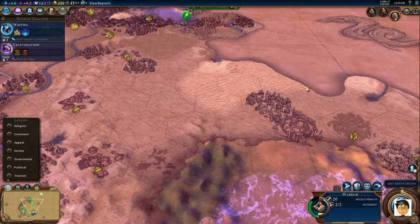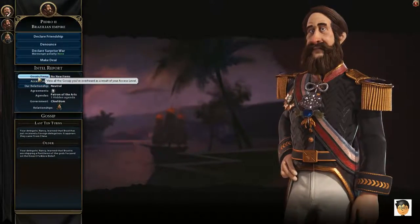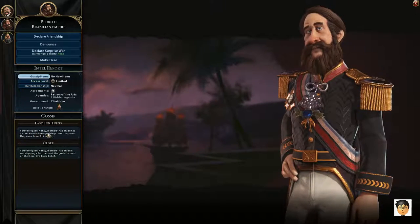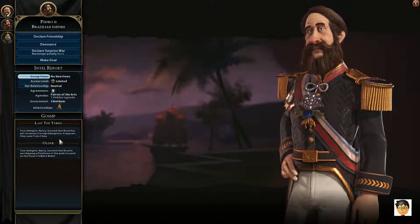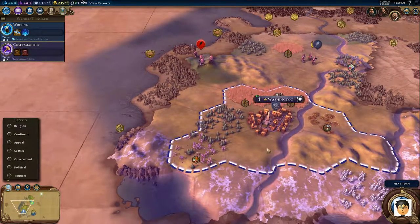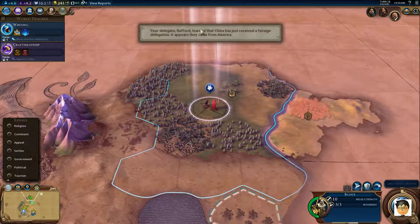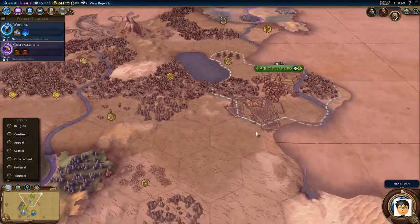I haven't found any city-states yet. Here we go — the gossip tab. We actually even heard that the Chinese visited the Brazilians. Later on when you're building cities and stuff we'll just get updates here — last ten turns. I haven't found a city-state, that's disappointing. This is kind of funny — our people are telling us about something that we ourselves just did. I don't know if that's a bug or intentional, but it's a little weird. At least we know the gossip system is working.